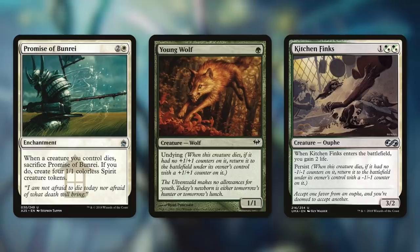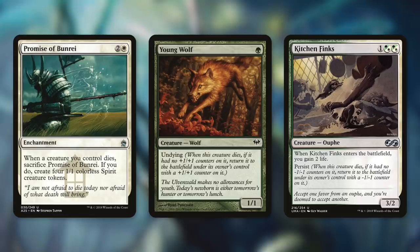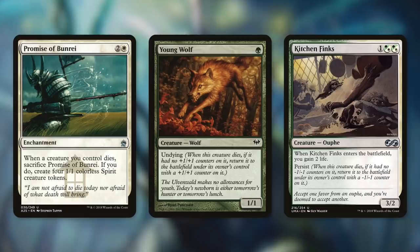Other fantastic counter producers for this deck are cards that have Undying or Persist. Young Wolf is a simple 1/1 with Undying — when this creature dies, if it had no +1/+1 counters on it, return it to the battlefield under its owner's control with a +1/+1 counter on it. So essentially if we sacrifice this, it comes right back into play with a +1/+1 counter on it, and thanks to our commander, a vigilance counter on it as well. And then if we utilize Tyum to remove those counters, we can sacrifice this again and get it right back for more counters. Persist works in a very similar way. Kitchen Finks is a 3/2 Oof that has when it enters the battlefield, you gain two life, and it's got Persist. It's essentially the exact same thing as Undying but with -1/-1 counters instead. So you sacrifice this, it comes back into play with a -1/-1 counter and a vigilance counter on it — and you gain two life. So Tyum can utilize those counters, then you can sacrifice this again and get it back again and gain more life again.